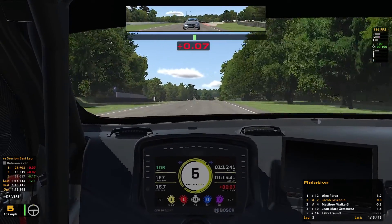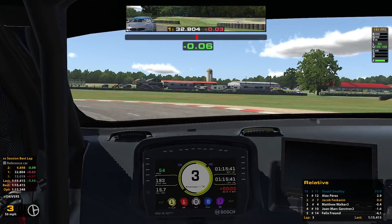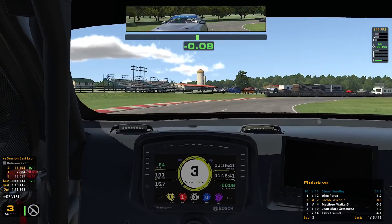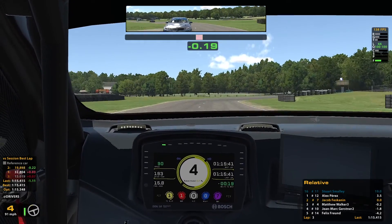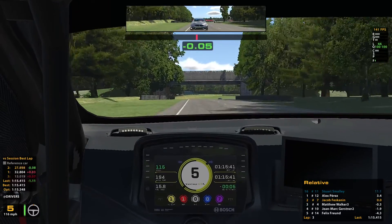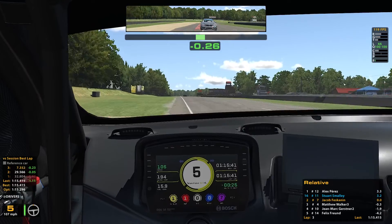Sector one is 0.37 off the pace. Feeling some pressure from the 4 — if he gets a bit more aggressive I'll let him by. Overshot that corner big time, going to cost me a bunch of time to the 12. Although the sad thing is, because I didn't have that braking issue, I'm still ahead of where I was last lap. Don't let this guy distract you. Pushed it a little wide there out of the corner, killed a little momentum, but just trying to keep it safe. Lost a lot of time to the 12 through that sector.